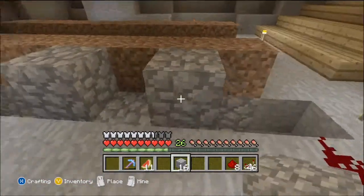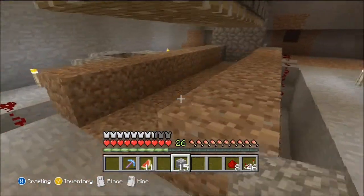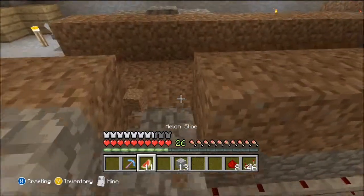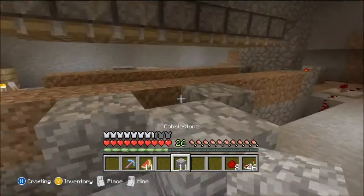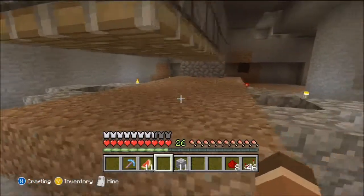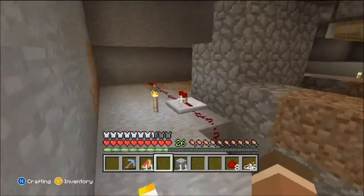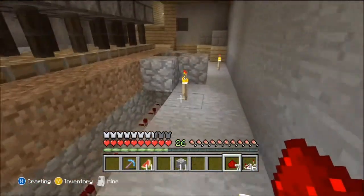Now we need to do this so we can put water there — so the water can moisturize the dirt. The normal pistons are supposed to retract when those ones go down. You have to put redstone there — ah, like that — and now it should work.